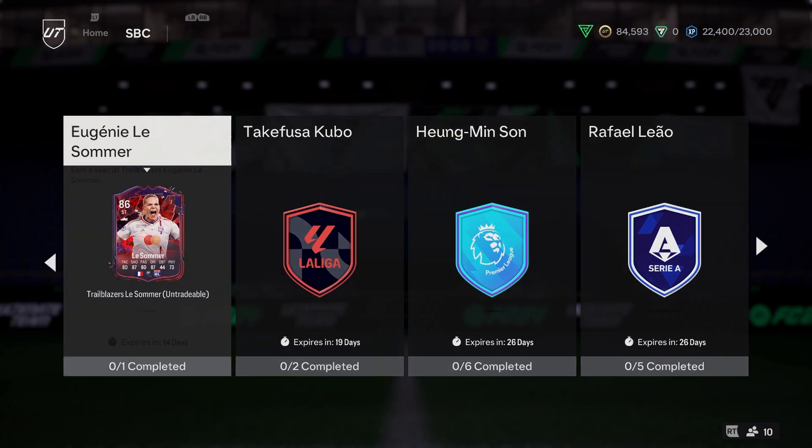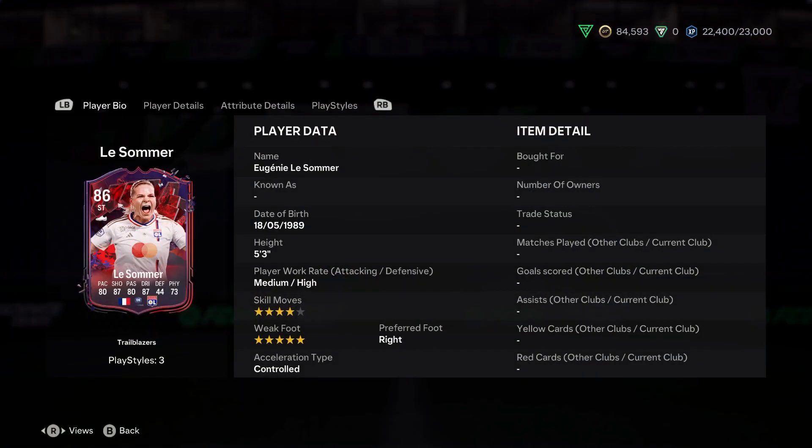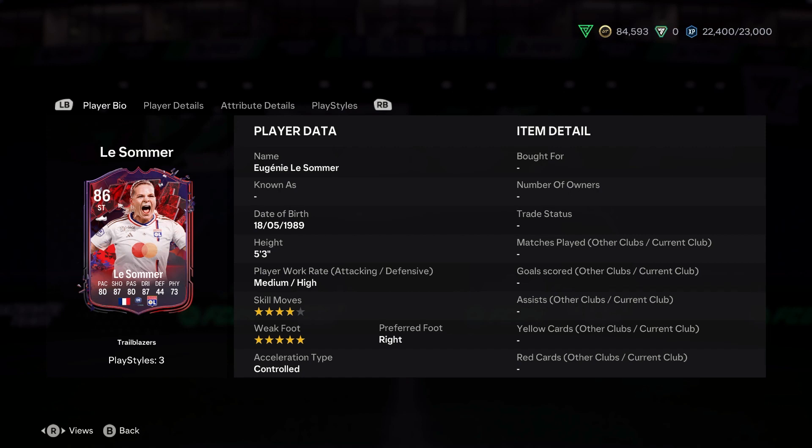The Lyon D1 Arkema forward is 5'3" with 4-star weak foot and 5-star skill moves — definitely stats in the right department for those that like good weak foot. Medium/high work rates as well, which is quite interesting. A striker and forward card with decent versatility in her.